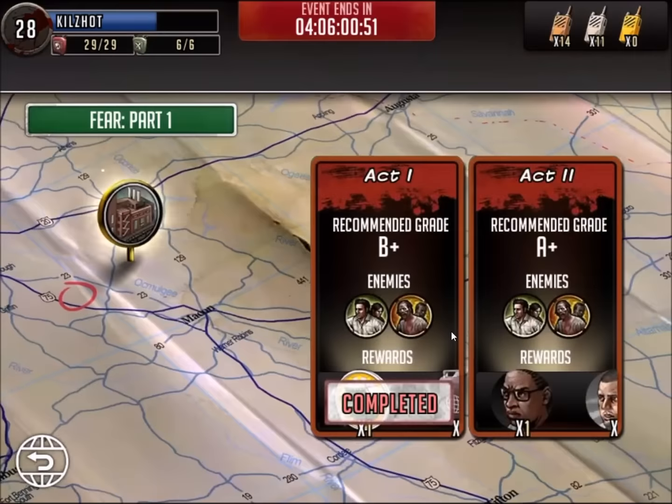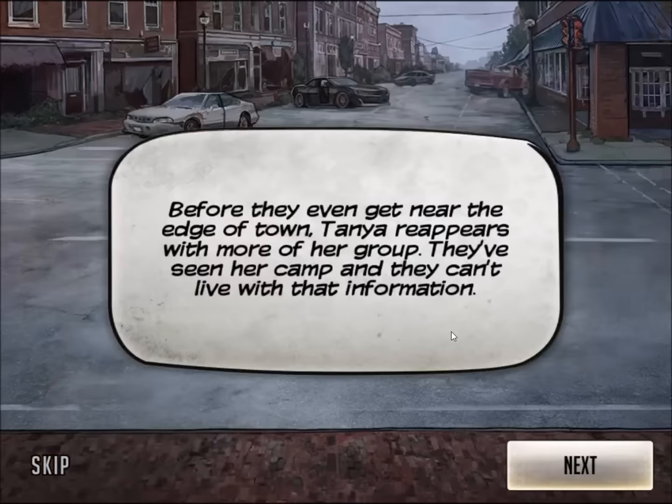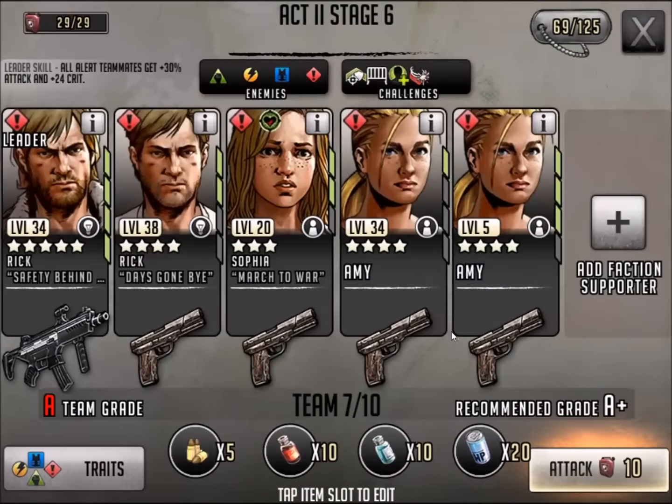Hi everyone, this is Killshot from 9to9gaming doing a video for The Walking Dead Road to Survival. This is Fear Part 1, Act 2, Stage 6. This is an all-human stage.